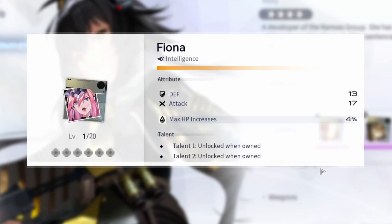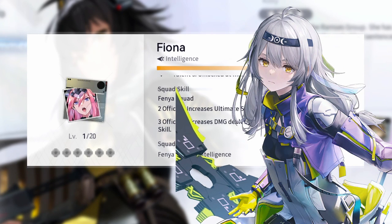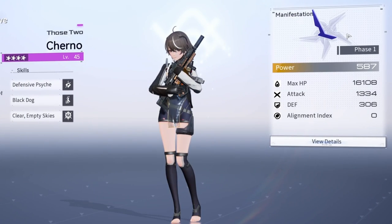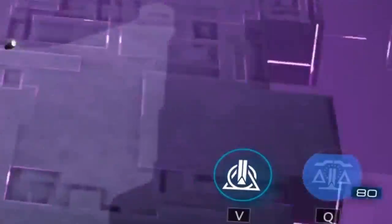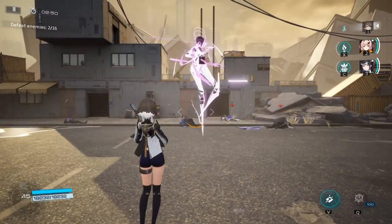Maxxer fits well on team comps that can spam AOE damage. Akashia and Yugo are probably one of her best partners. Other good choices are Life Wild Hunt and Shirno, as they also bring multiple control effects. Shirno would also benefit from Maxxer's fast ultimate charge so she can summon Bellow Bird. If you're curious about Shirno, we have a video on her.